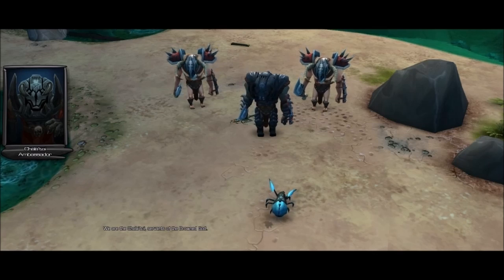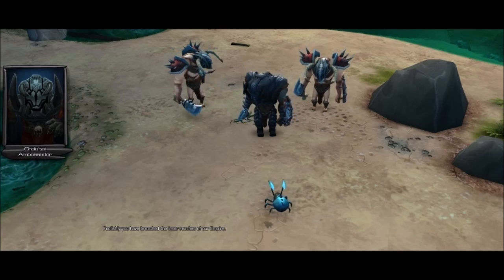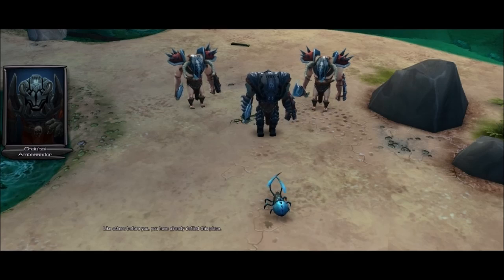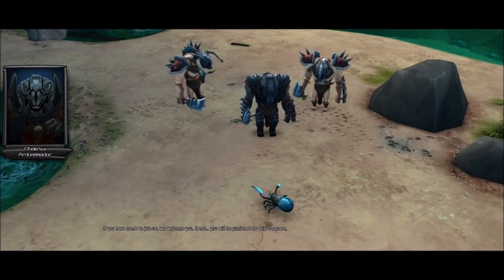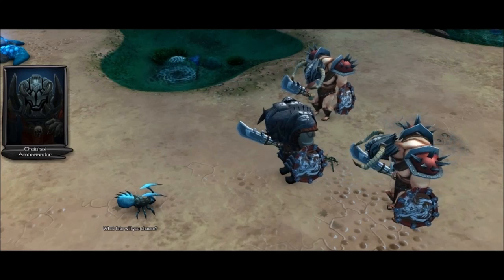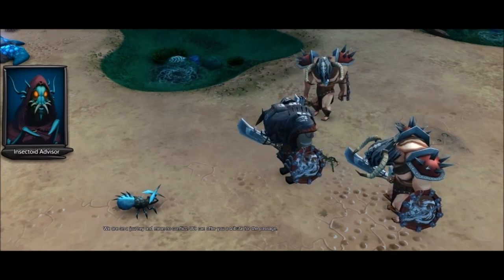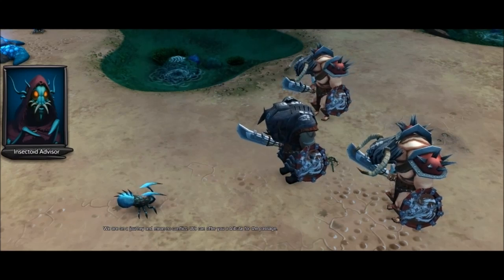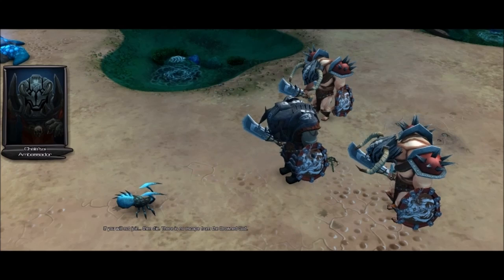What's all this about? 'We are the Chaletoi - servants of the Drowned Guard. Foolishly, you have breached the inner reaches of our empire. Like others before you, you have defiled this place. If you have come to join us, we welcome you. If not, you will be punished for this trespass.' 'We are on a journey and mean no conflict - we can offer you a tribute for the passage.' 'If you will not join, then die. There is no escape from the Drowned Guard.'